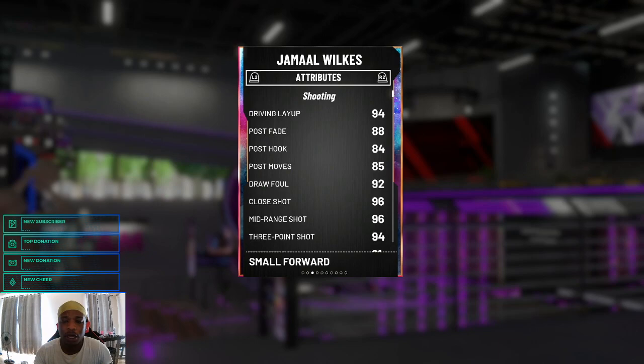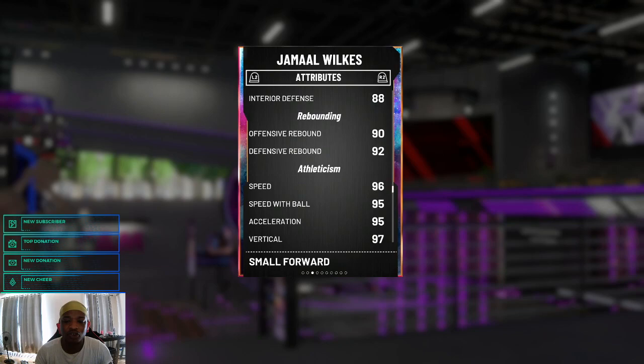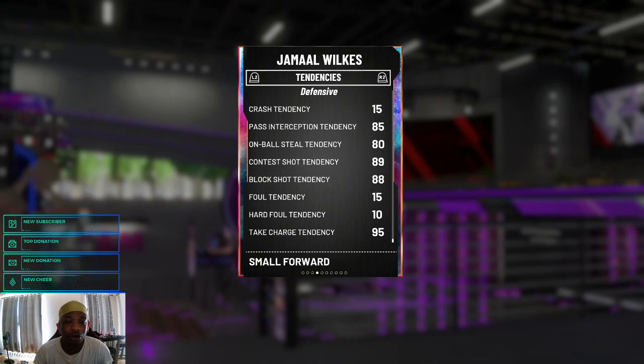He's 6'6", 190 pounds, 99 offensive and defensive overall. He has a 94 job and layup, decent post moves, 96 mid-range, 94 three-ball, 90 standing dunk, 95 driving dunk, 94 ball handling, 98 passing IQ, 75 block, 97 steal, 90 perimeter defense, 88 interior defense, great rebounder, 96 speed, 95 acceleration, 97 vertical, 88 strength, 98 hustle, 90 lateral quickness.